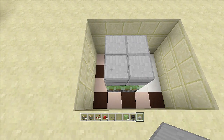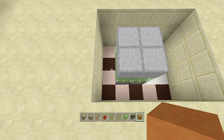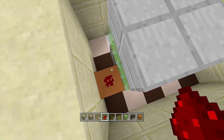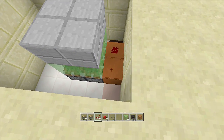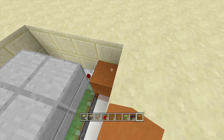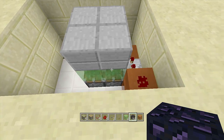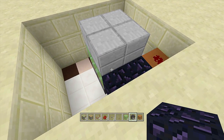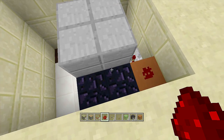Next we're going to start on the redstone. Come to the left-hand side and off this sticky piston place a block with a piece of redstone on top of it. Put another block next to this sticky piston and place a repeater going into that redstone on two ticks delay. Come up a block behind the two-tick delay repeater with a piece of redstone, then come over a block. We have to use immovable objects here because of the slime blocks — I'm using obsidian but furnaces are easier to get.